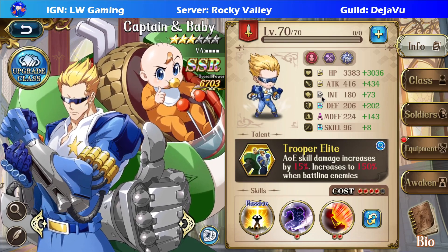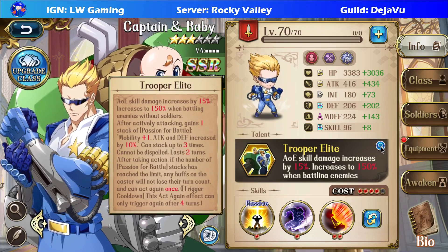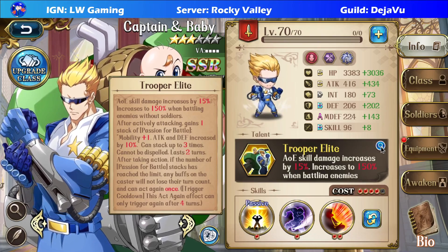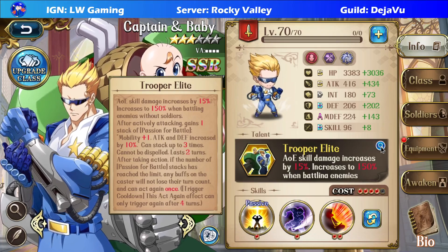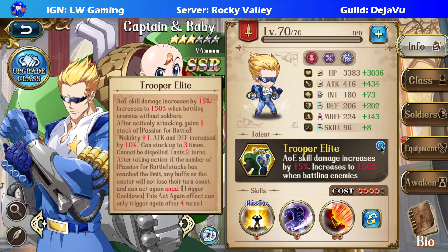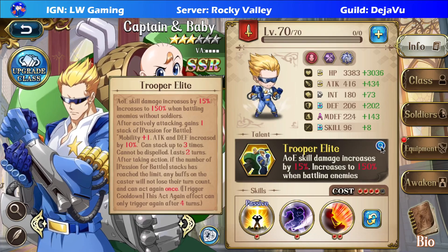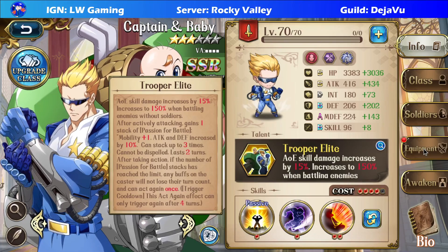Initially I thought this character was underwhelming, and it is in certain aspects of the game. But the thing is, their kit is actually really interesting because they can perform somewhat like two actions, as long as they have three stacks of Passionate for Battle. That's a unique buff they have, and these stacks will expire after two turns, so make sure you use it wisely. The more you battle, the more they'll fight.